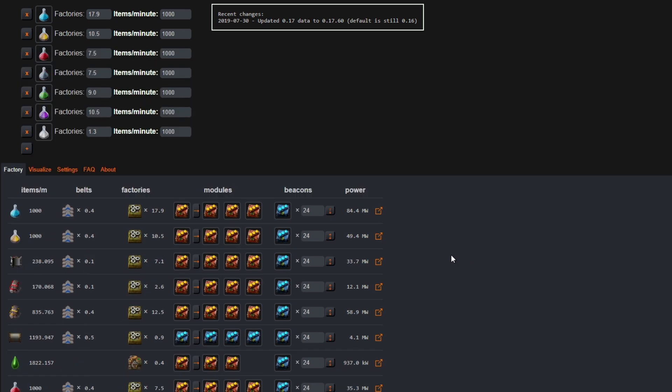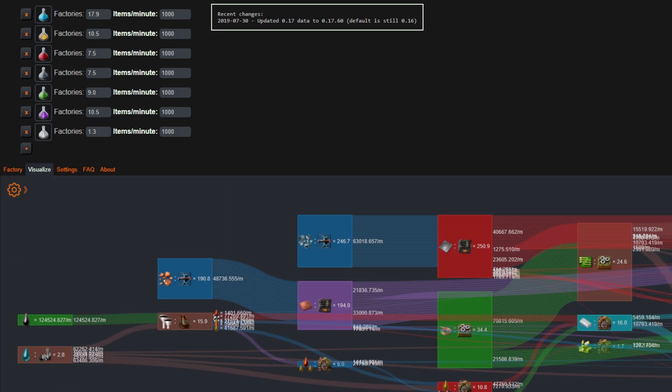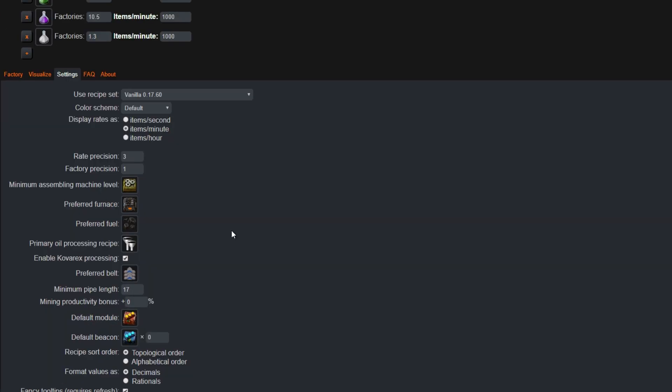If the information is still a bit overwhelming, you can go to the Visualize tab, which gives you a more visual cue of how much and where all of your resources are being allocated. The Settings tab is where you can modify the materials and settings used for your production. You can specify what assemblers you plan on using, the default beacons, what type of modules go in those beacons, the types of modules that go into your assemblers, and the types of belts that feed supplies to your assemblers.